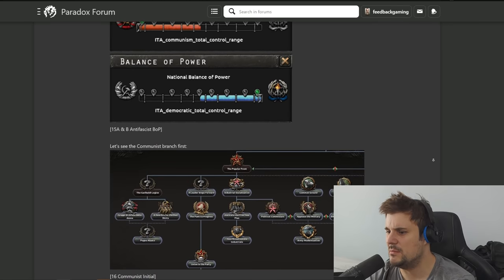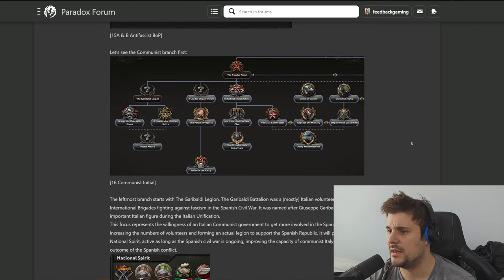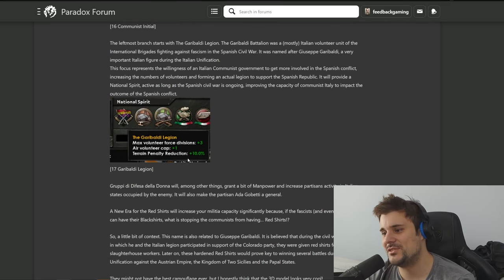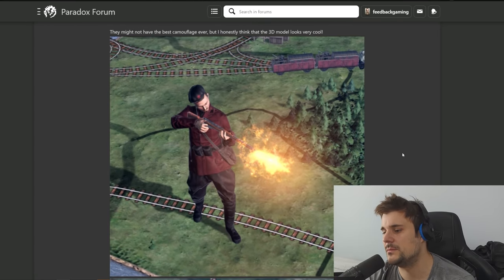Here we have the communist path: Unite the Party, Path of Progress - pretty standard, feels a bit like the Yugoslavian communist path. Interesting bonus: max volunteer force cap plus three, so Italy becomes a bit of a world police. Air volunteer cap plus one - does that mean we get to send one extra plane? Terrain penalty reduction plus ten percent is amazing - it's basically a little bit of adaptable, which is usually 25%, so this extra 10% is really good. New contender for the best path!